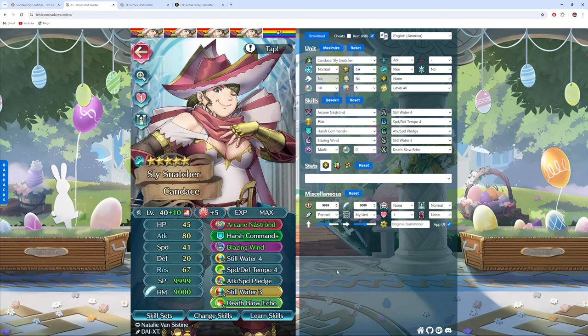The final build — I had to show a Blazing Wind build because AoEs are very potent. With Nastron and Mark's Ring we have minus two cooldown, and then with Pledge and Tempo 4 we can just loop Blazing Wind over and over. We've got Double Still Water for visible attack and res, which scales more damage off our Blazing Wind.